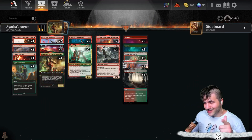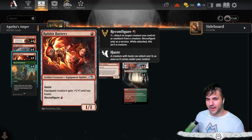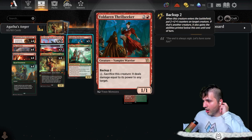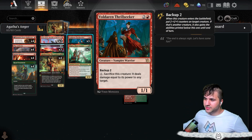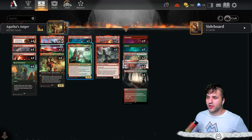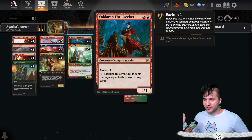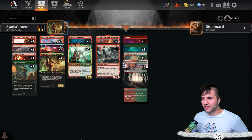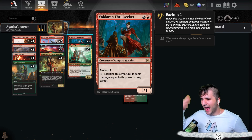We have plenty of ways to make modified creatures with plus one, plus one counters — Royal Treatment, Agatha obviously, Lizard Blades and Rabid Battery, so there's no shortage of modified creatures. Also, Voldaren Thrill Seeker gives two plus one, plus one counters. You can buff up the Thrill Seeker, use it on a Maze Crusher, bump it up to like a 6/6, get the Thrill Seeker to make it an 8/8, then blow itself up and just finish the whole game.